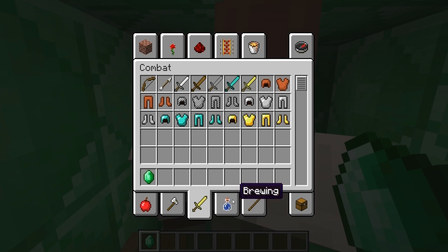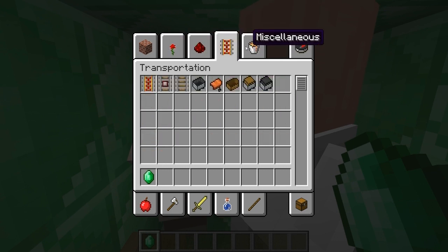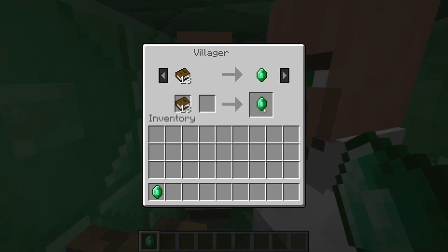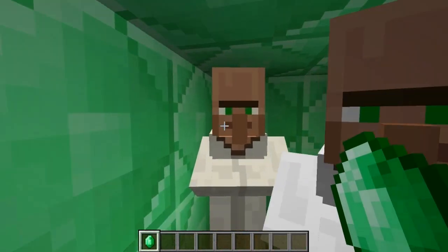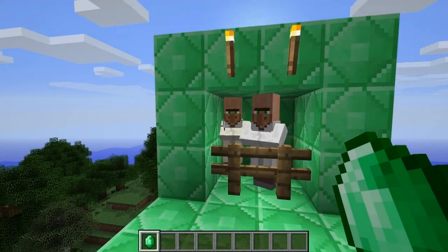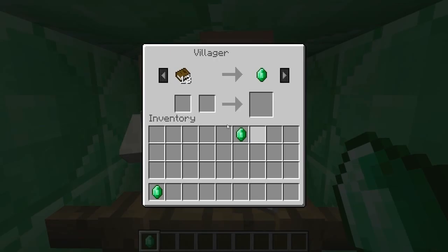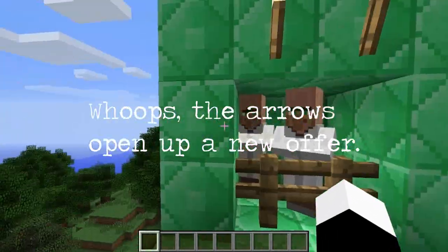So we need 13 books, so let's find those. It's asking for 13 books, so let's spawn ourselves 13 books. And this guy is going to give us one emerald, and he's going to get all happy, I think. That's villager trading. Every villager has — these two have the same — but usually every villager will have a different offer for you.